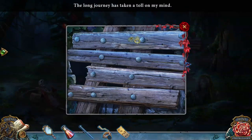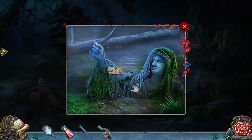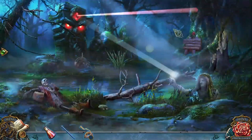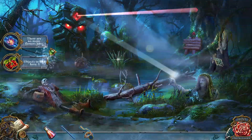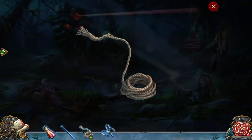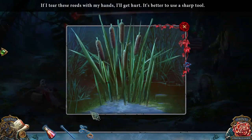Looks like we need a tool to pull off the boards. How exciting. There are symbols here but I don't know what to do. Don't mention reflections — maybe I can put something in the statue's hand. This is helpful. What's the story behind this guy? How did he end up here? He's still got his boots on. Need a couple morphing objects. Hello there, little buddy. What kind of tool would that be? That is the million-dollar question. If I could tear these reeds with my hands I'd get hurt — better to use a sharp tool.